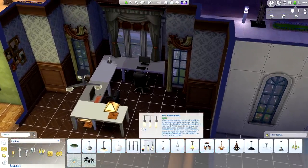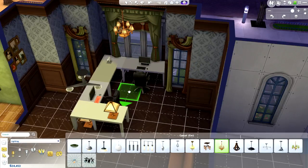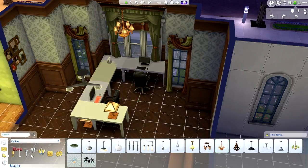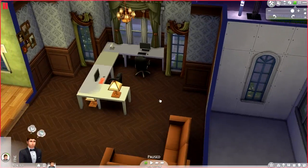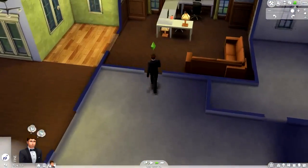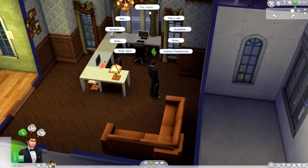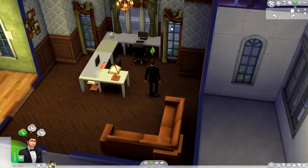Let's put a ceiling light quickly, just to brighten this up a little bit. That looks better and sort of fits the theme of the room. So let's go into live mode and let's get our sim to go here. I want him to write a genre book.